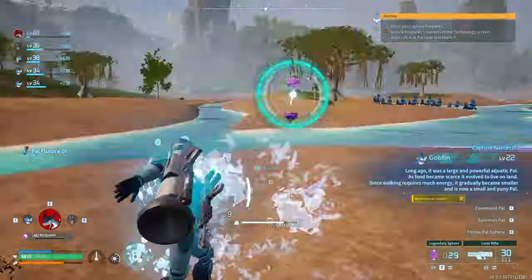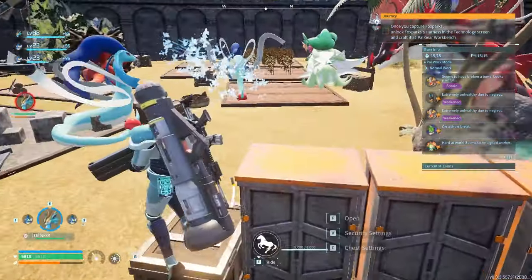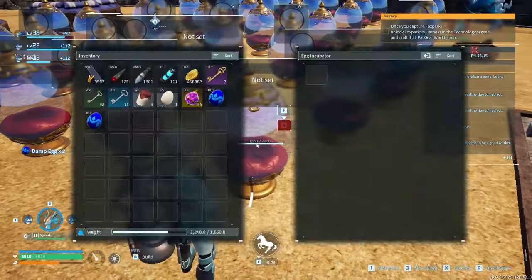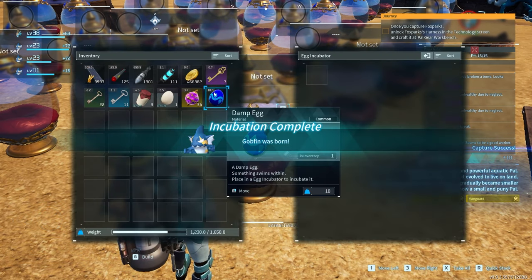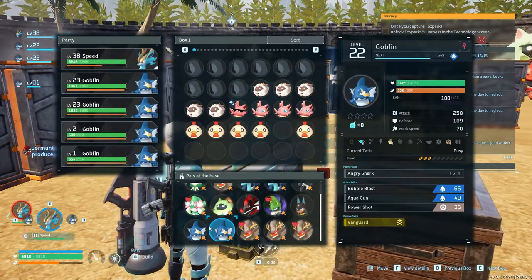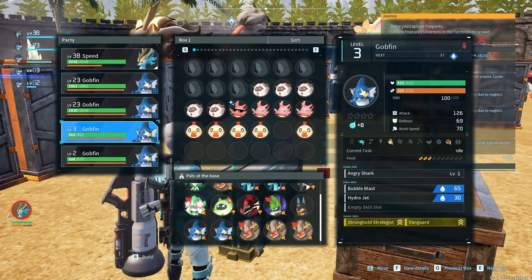I had to catch around 480 Gobfin. We needed to get four Gobfin with specifically Vanguard and Stronghold Strategist — anything after that is kind of extra, but we really need Vanguard and Stronghold, and we need four of those. I got the first one with Vanguard and Stronghold already. We're going to have to get 480 more Gobfin to condense into these four, because the ability that increases my attack is dependent on how many stars it has — so we want to make sure to get each of those to the fourth star.